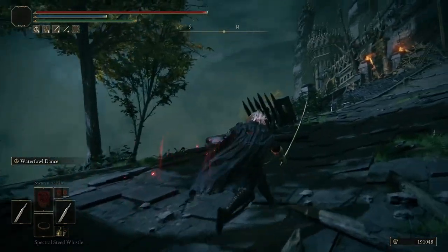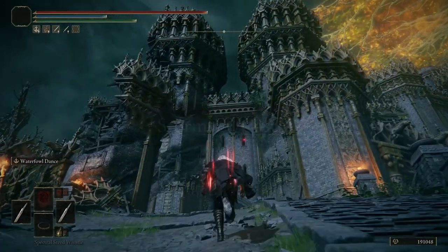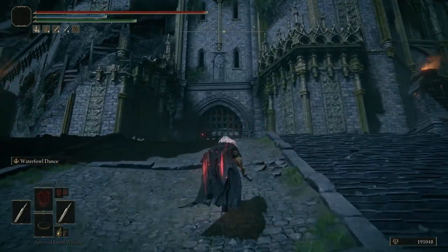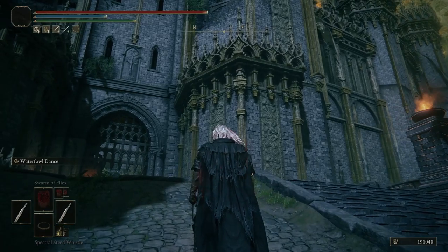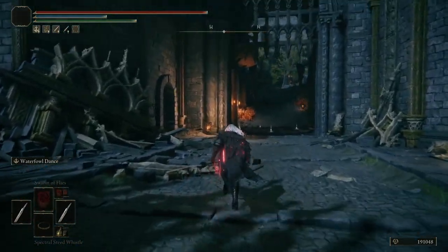After you grab that grace, head up this way to Stormveil Castle — the true entrance. I think the color scheme is so good: the gray with that just beautiful gold. I just think it's amazing, absolutely perfect.